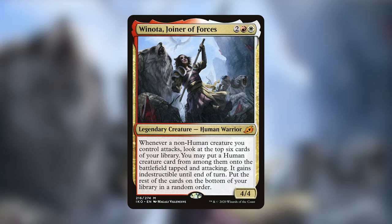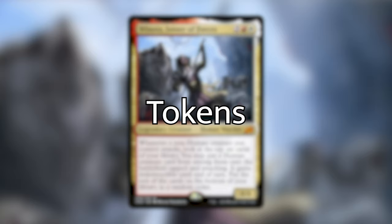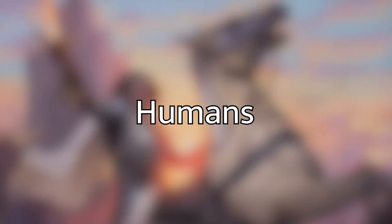So what made me decide to build Winota? One word: tokens. I'm already a big fan of the token strategy, but this one's different — I'm not trying to sacrifice tokens for value like a normal aristocrat strategy. I'm trying to get a huge army of non-human tokens that will get as many activations of Winota as possible, so we can get a huge army of humans onto the battlefield and overwhelm our opponents. The deck has around 30 humans, and it's important to have a high density so that activations aren't in vain. Naturally, some will end up in hand to hard cast later, but as long as we have plenty in the deck we'll be at an advantage.